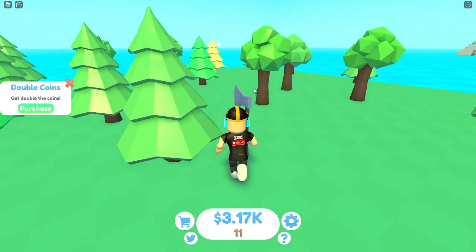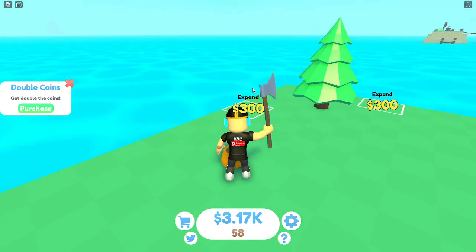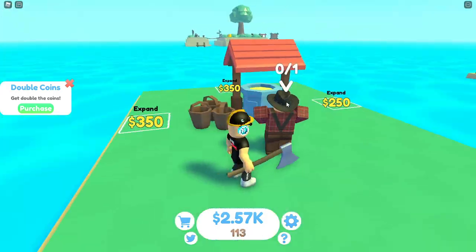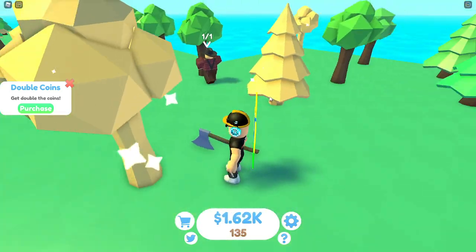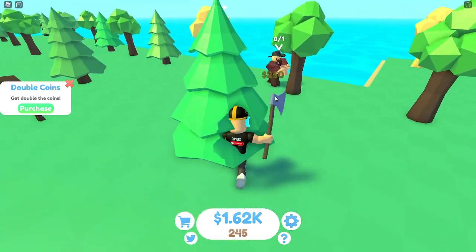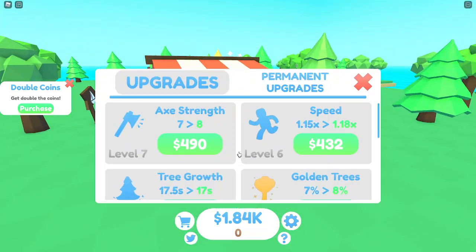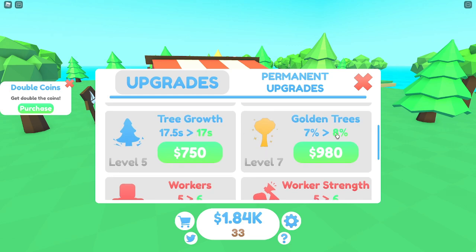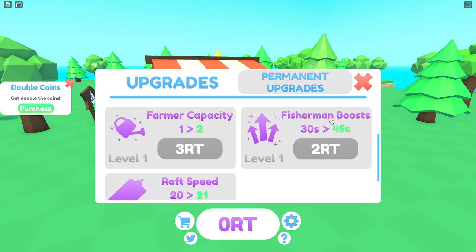We got 3,000 coins and expanded following the sign. Over here there's a garden NPC which actually turns your trees gold - that's pretty interesting and pretty sick. We expanded all of this area. Going to the shop to see if we can buy more of those. In the upgrades there's worker strength, tree growth, golden trees, speed, and axe strength.